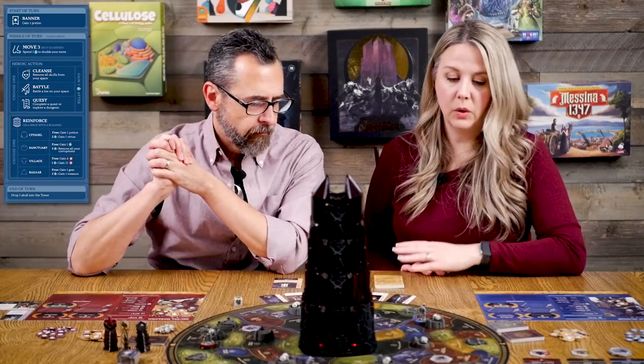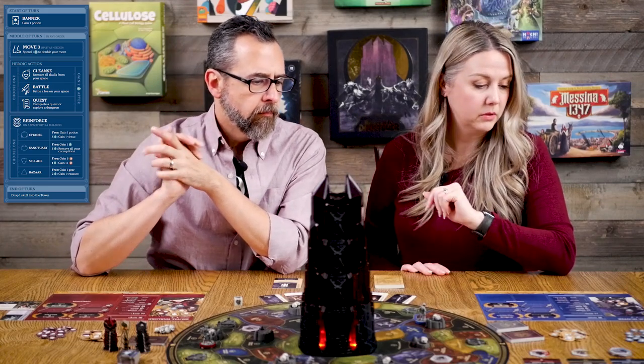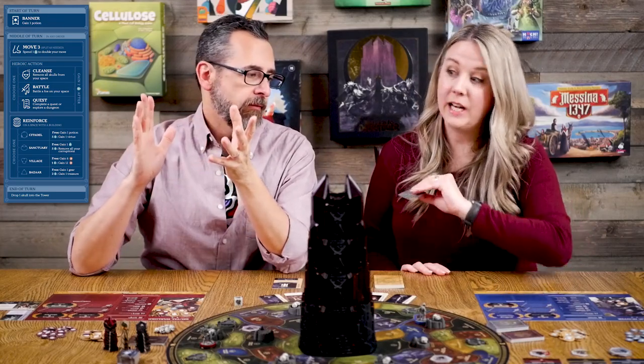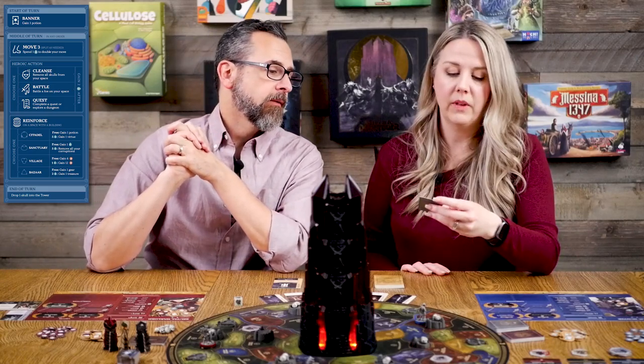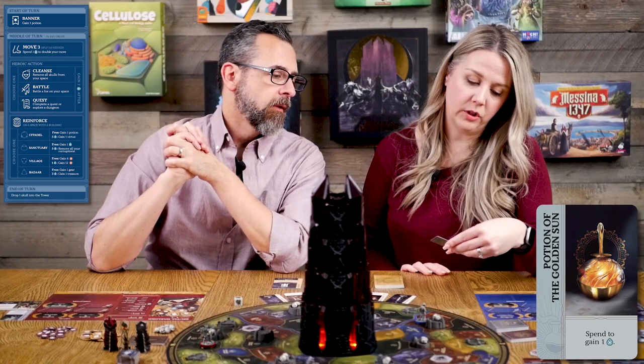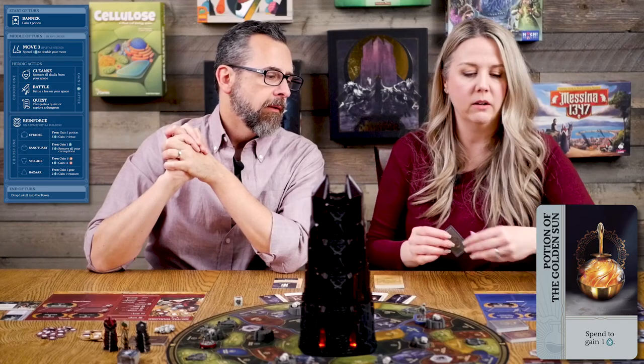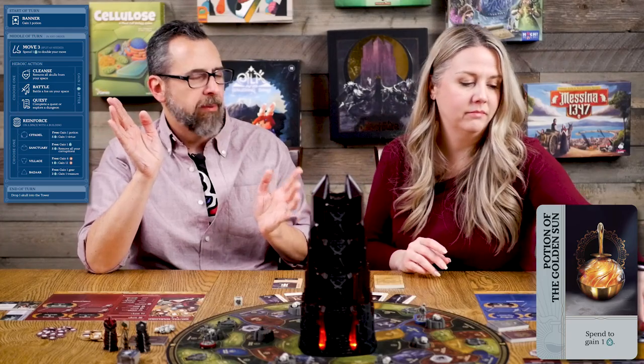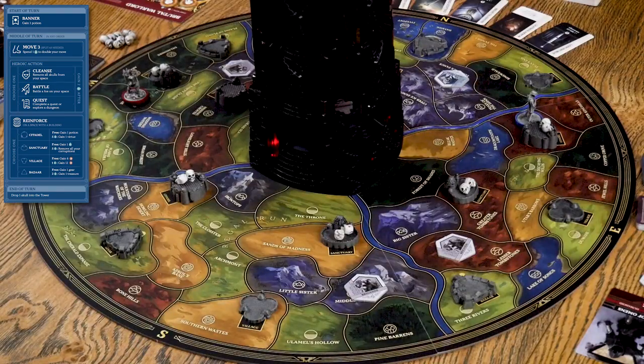Now it's Alicia's turn — the Relic Hunter. She's in a citadel area with a couple of skulls. First, she takes her start-of-turn potion: Potion of the Golden Sun, which she spends to gain a spirit. Probably one of the weaker potions, but a free spirit is fine. Then she cleanses — removing two skulls from the table — and because she took a heroic action she gains two more spirit.